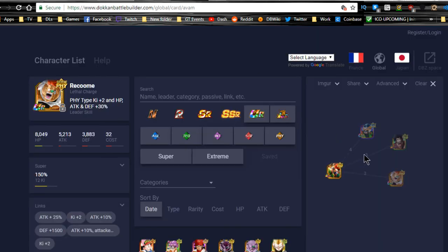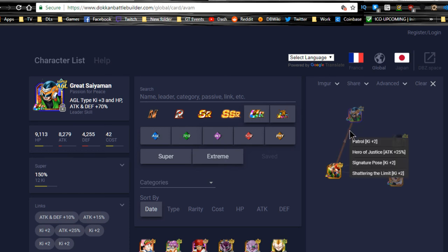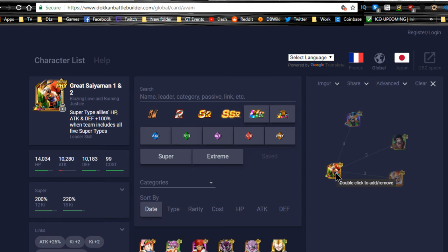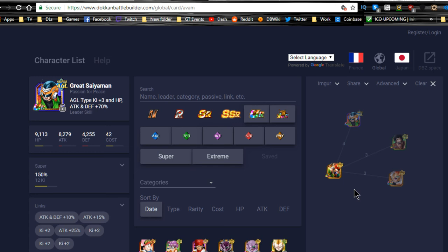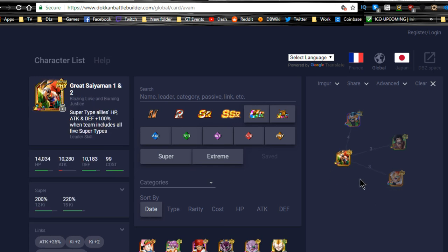The best linking buddy in game is the Great Saiyaman from the Baba shop — he has Patrol, Hero of Justice, Signature Pose, and Shattering the Limit. That's six ki and a 25% attack buff just between the two of them linked together, giving 12 ki. With the passive's four-ki support, they only need two more ki to get off the ultra super attack, so those two work really well together. The Baba shop Great Saiyaman's passive is: agility type ki plus two, great chance of attacking, defense plus 30%, making him a support unit for agility types.